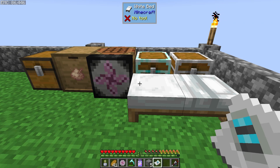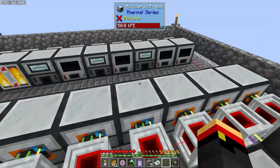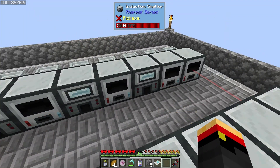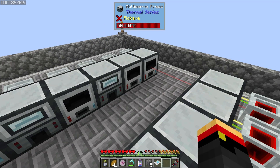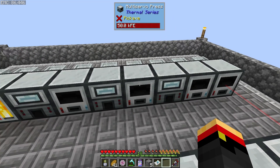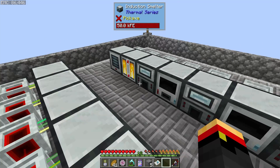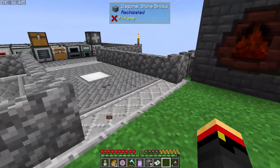Hey, this is John. Welcome back to my Let's Play of Mechanical Mastery. In the last episode, we set up this giant row of machines to help us automate our regular mechanical essence. I did turn some of the machines off because we're really low on EMC, so I need to get this whole system running before we run out. Let's get to work on that.